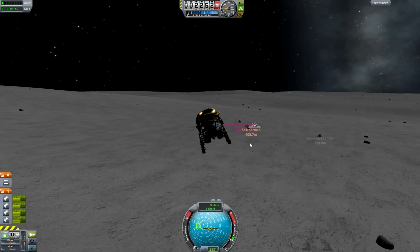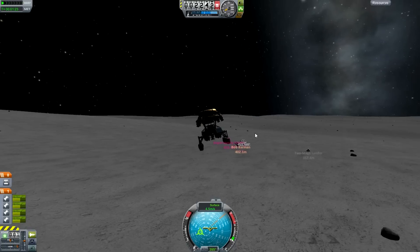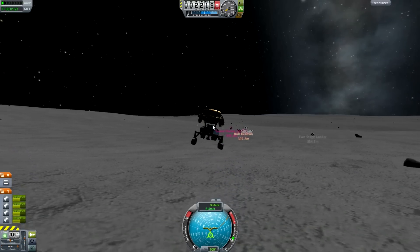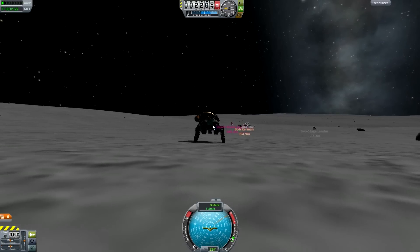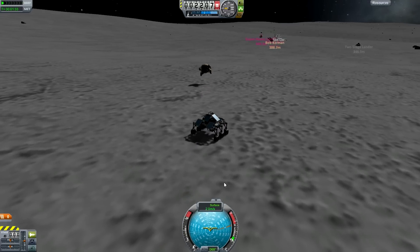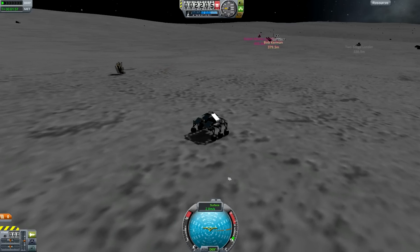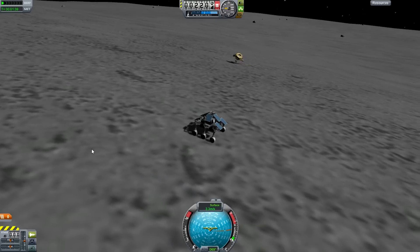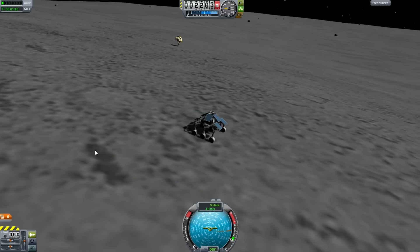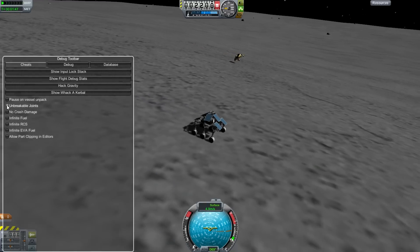I'm just trying to get this little rover onto the surface. The sky crane thing works really well on Duna, but here almost any thrust is enough to counteract gravity. It's just kind of flipping around. I probably still have cheat modes enabled — I had to get it onto the surface of the moon and I didn't want it to spontaneously explode. Unbreakable joints and no crash damage.